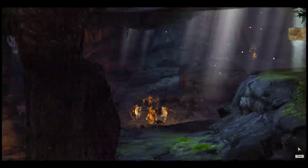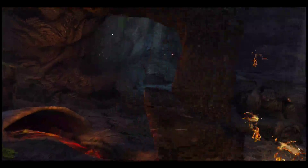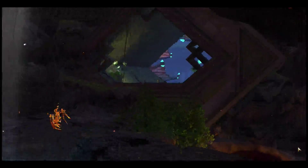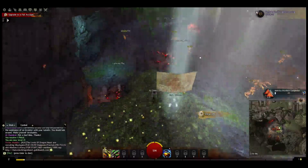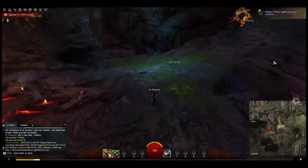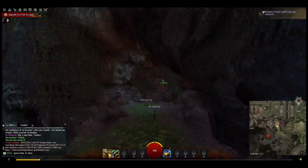If there are players there, you'll actually see them performing their actions — for example, you can see them running around. It gave us some experience and it shows the icon on our mini-map as filled in instead of an outline, showing we've already gotten it. So we can move on to our next item.